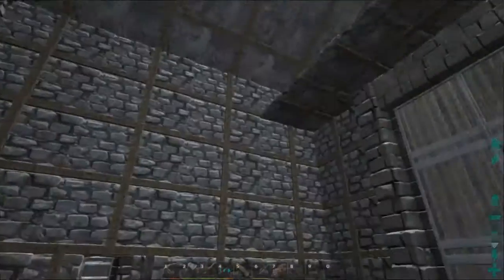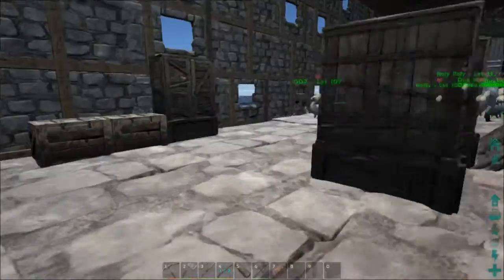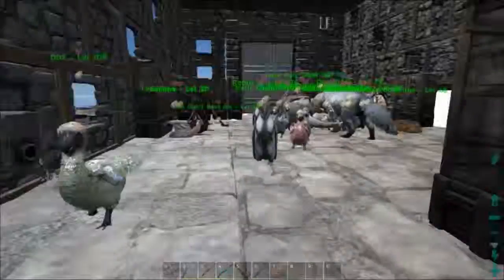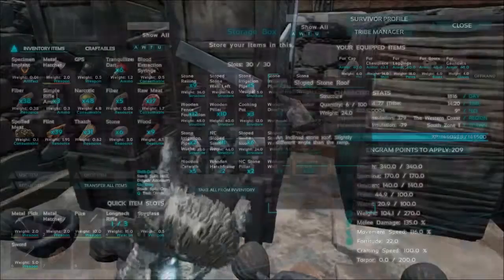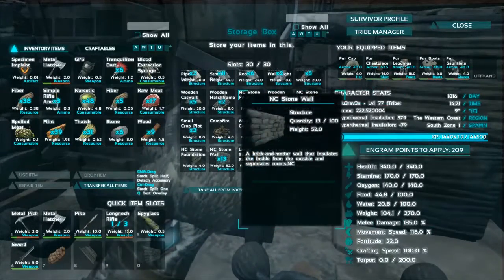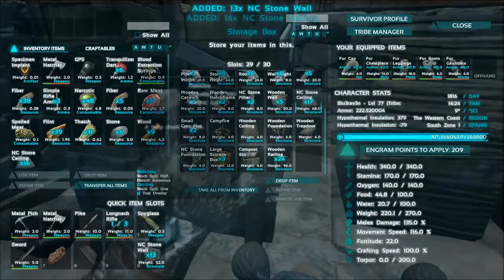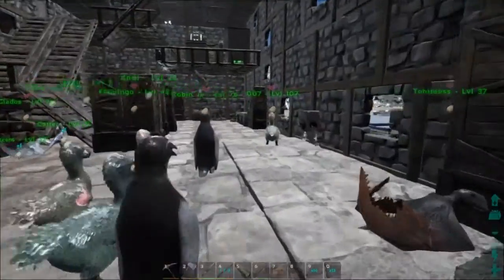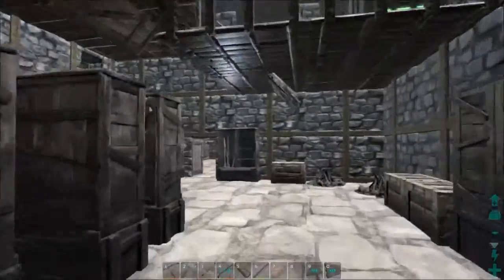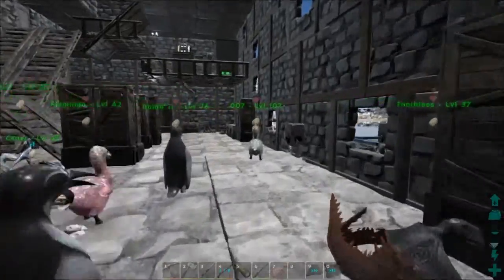This should hopefully be a nice breeding pen. Ever since they added these fireplaces, you mix a couple of those with a couple air conditioners — turn one off, turn one on — you can easily control the heat, which is pretty handy when you're trying to tame certain things. The only downside is you have to keep them going and have enough wood, which really isn't too much of a problem at this point in the game.